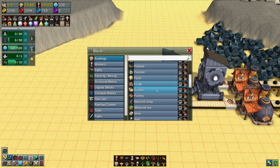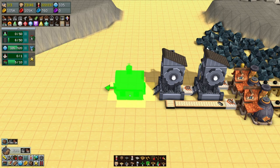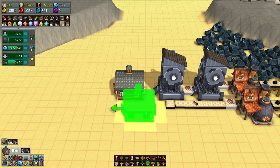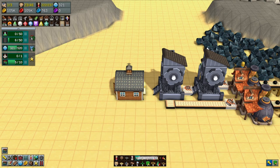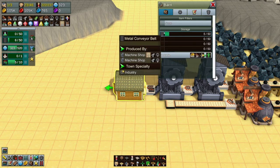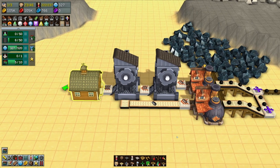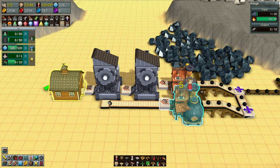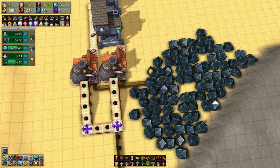We'll put a barn there. We don't have enough iron workers. Can we do something here? Let's delete that and clear out these resources.